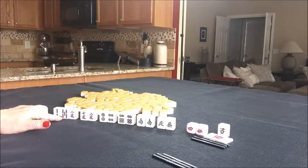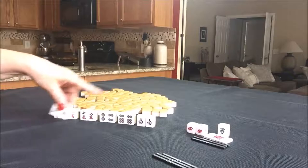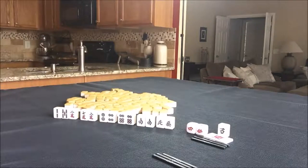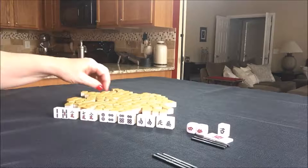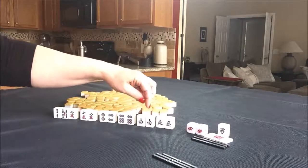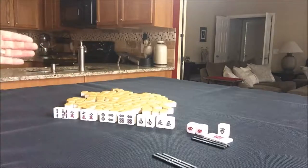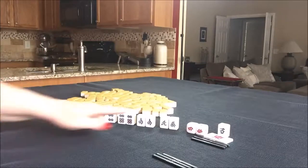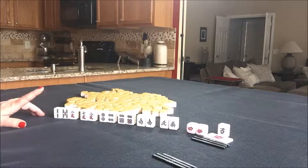That means about five discards. Because if we play Pinfu, you can't have valued pairs. If we played a half flush, we'd have five discards as well — fewer blocks. To me that means Pinfu is better, and I would just sacrifice those wind tiles. So I would try for Pinfu, discard those, and try to fill in here. If you would do something different, let me know.